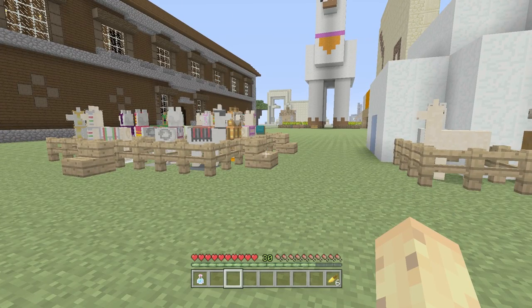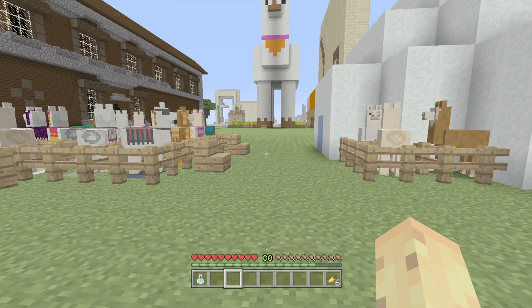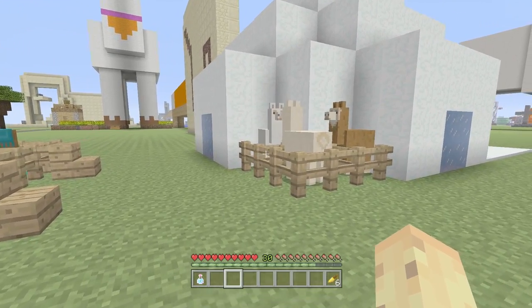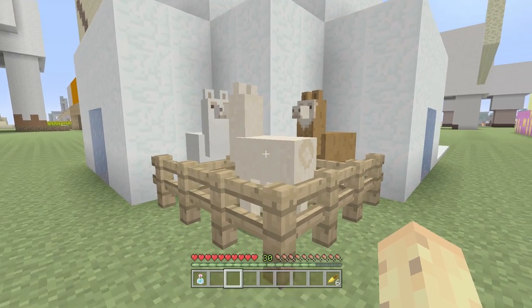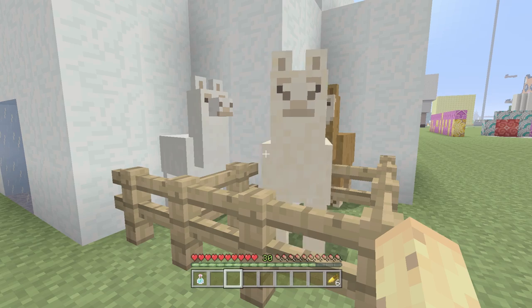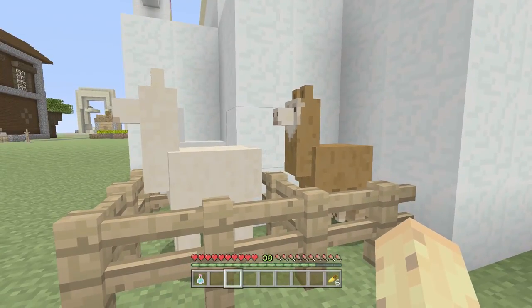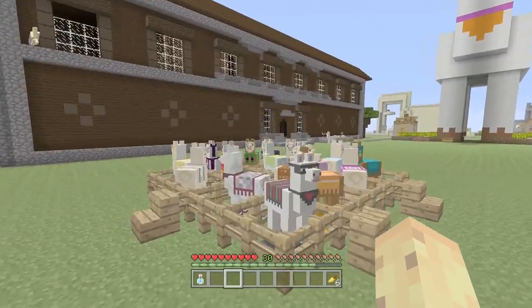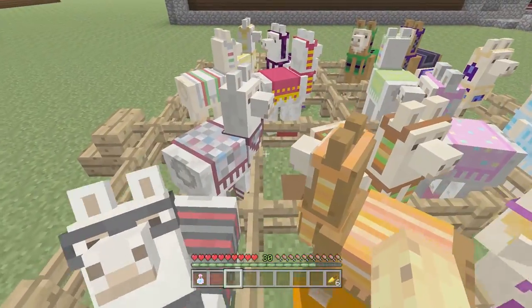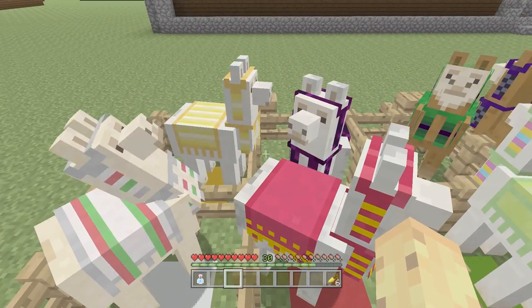Hello, I'm ABX Soika and welcome back to this video. Today I'm going to be talking about llamas for an entire video, and there's actually a good reason to do so. Today I wanted to talk about llamas in Title Update 54, because one of the interesting things about console updates is whenever an update comes out with brand new features, these brand new features are immediately textured in every single texture pack.